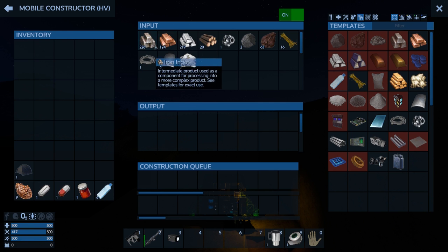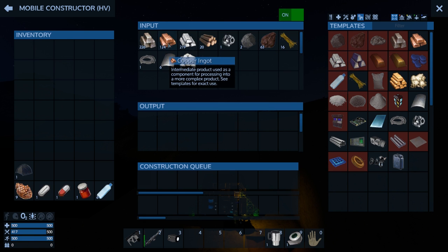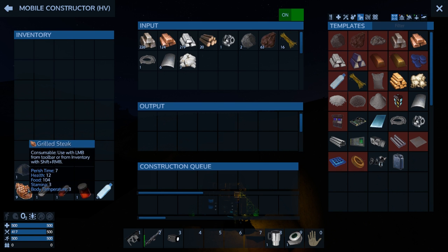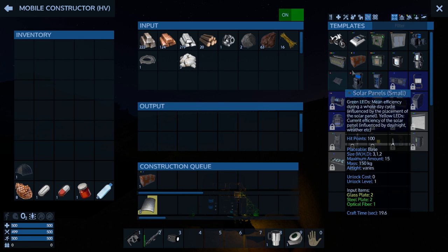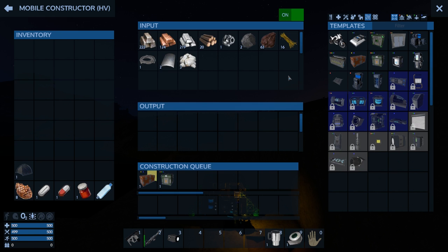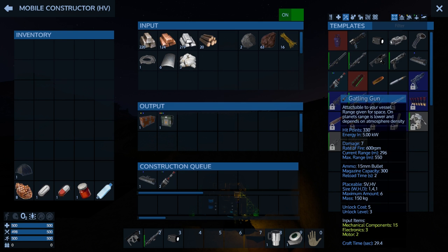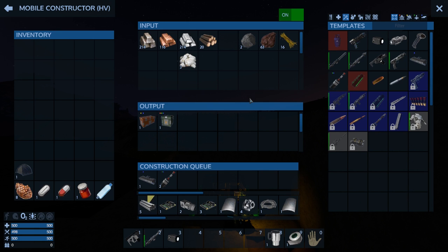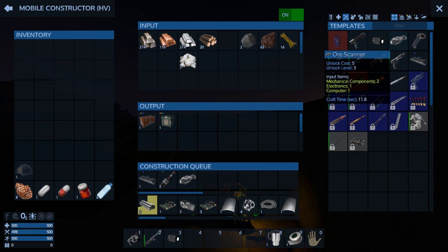With all our stuff we still have a good amount — we can still make another 120 ingots, which is a really good amount to play with. Seven minutes left, eat one of those right away. I can't make a fridge yet, but we can get the harvest box going, a cargo box, the harvest module, two gatling guns, and the ore scanner.